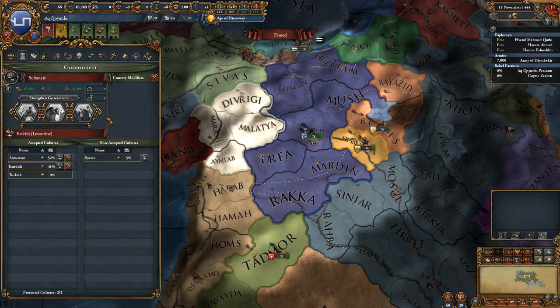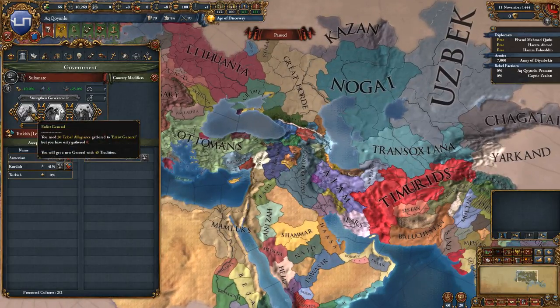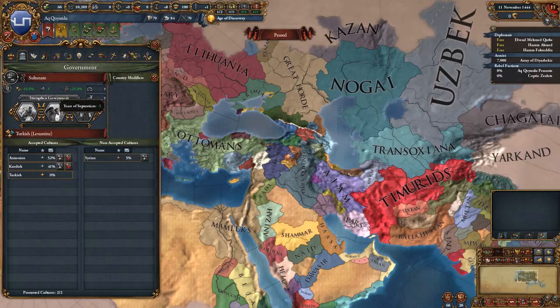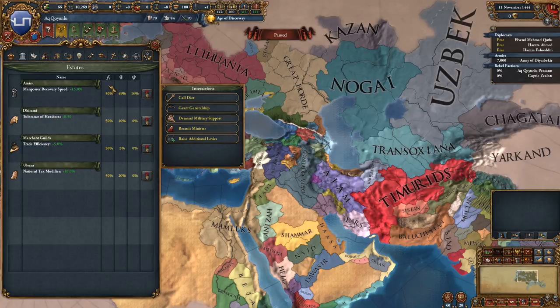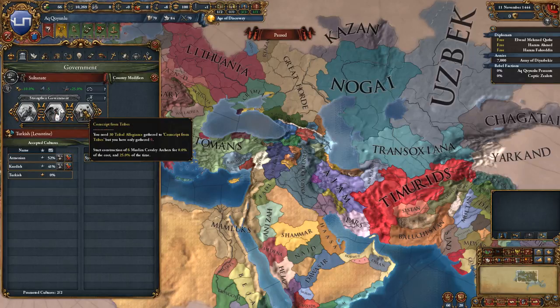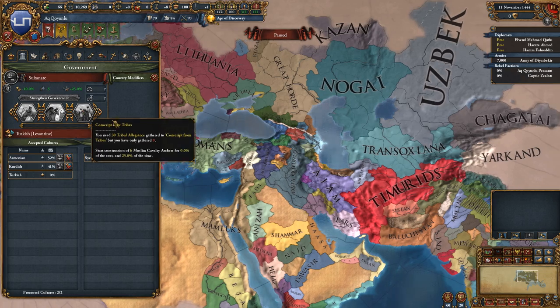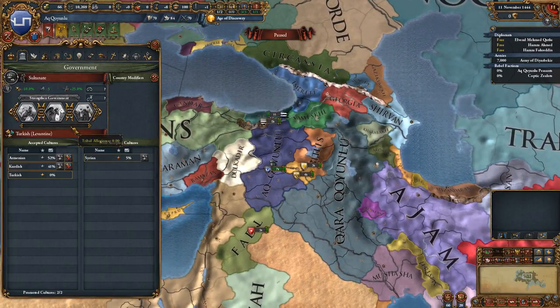We can spend tribal allegiance on three government interactions — very similar to how Russia got changed in Third Rome. We can enlist a general for 30 tribal allegiance to get a general with 40 tradition. We have train horsemanship, which for 10 years gives 15% cavalry combat ability — very solid. And we have conscript from tribes, which starts construction of six Muslim cavalry archers at 0% of the cost. That's similar to the banner mechanics from Manchuria. Free units can make all the difference, and I think we primarily gain this currency by winning battles.